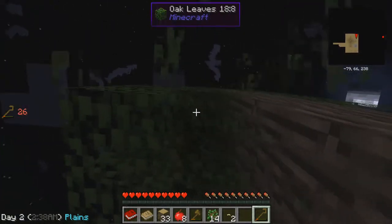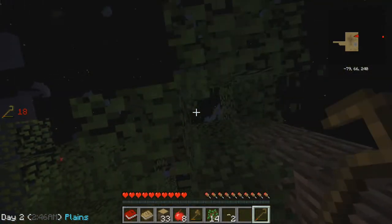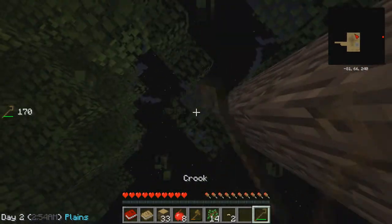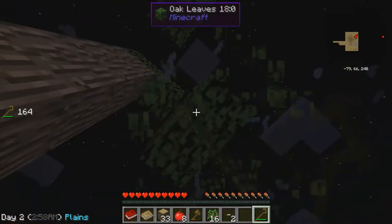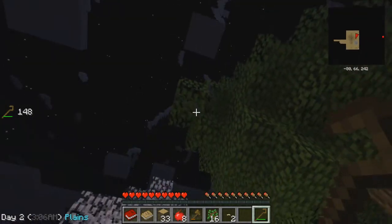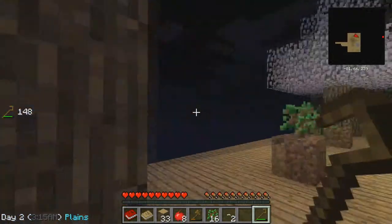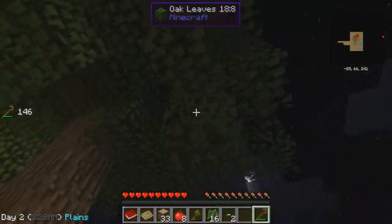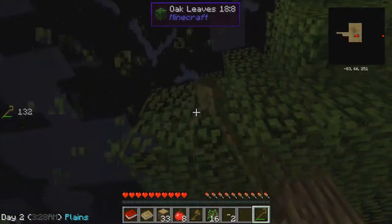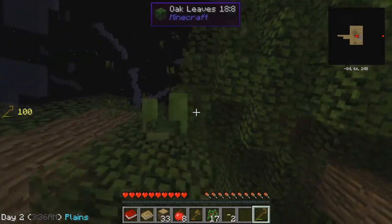Oh, a spider and a creeper spawn! We don't have — make a sword! I'll make a sword real quick. We definitely don't want that creeper deciding to come over here and visit us on our platform. I'll make a wood sword. There's two creepers now. That spider's coming — bring the spider over here. I got the spider, I'll kill it. I got string and a spider eye. I'm going to go knock off the creepers because we do not want them up here.